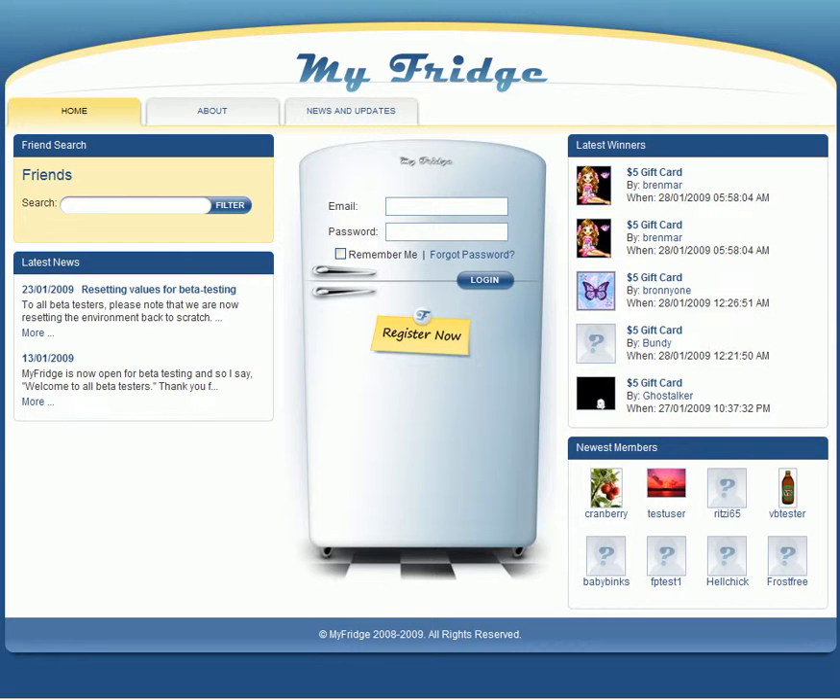Welcome to myfridge.com.au and thanks for taking the time to visit us. I thought I'd just take you through for a quick tour so you can get an idea of what it's all about. This is the default homepage you can see here. It's a very basic registration process. Once you've registered, you can sign in using your email address that you've registered with and your password. I'll just take you into the website now.